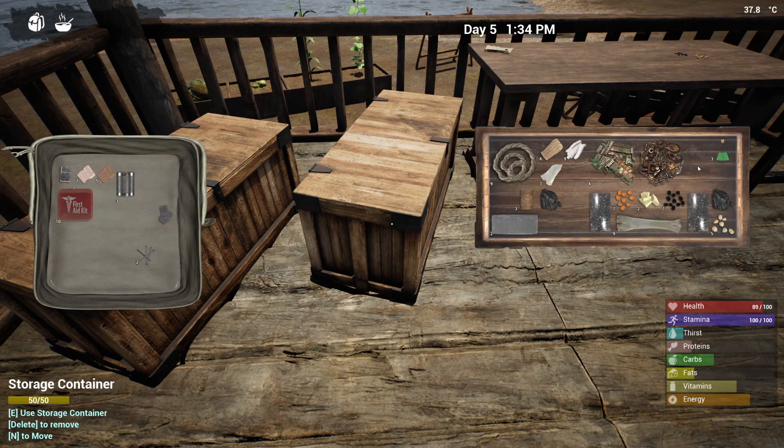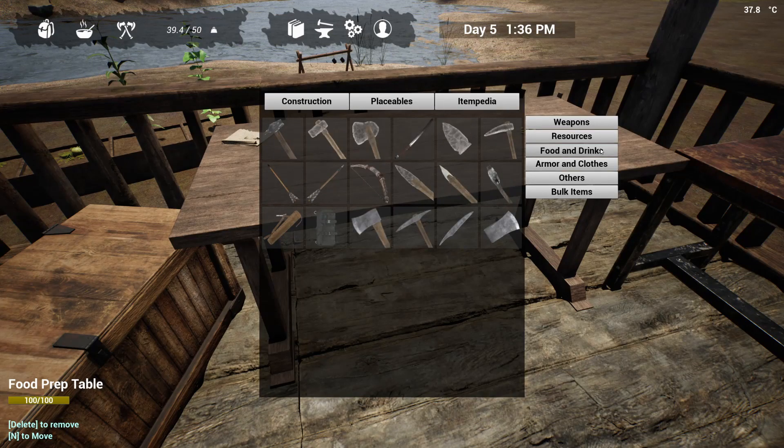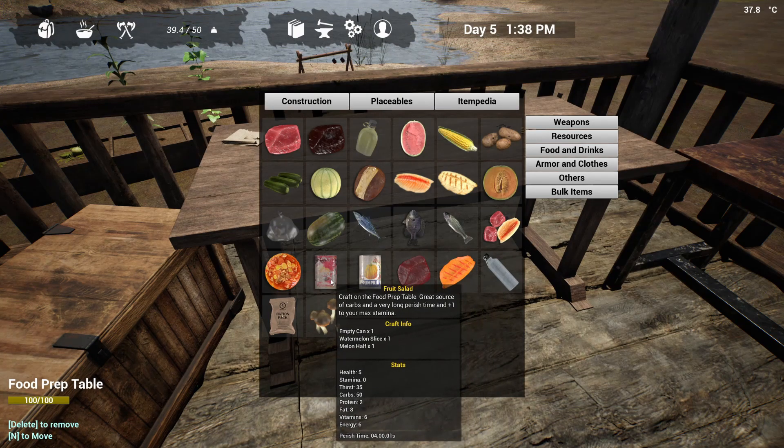We got three. So if we go to food, we can make a veggie salad. Actually, I can't because I don't have potato. We can make the fruit salad, which is pretty damn good for carbs and thirst — it's a watermelon slice and a melon half.